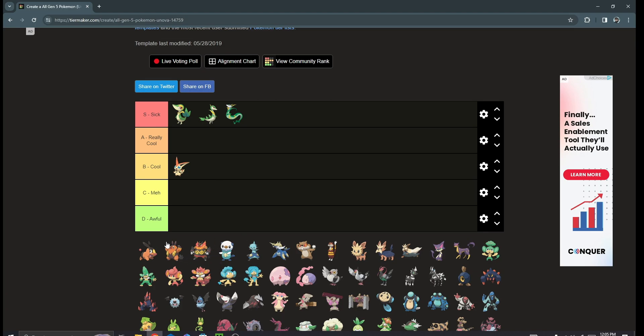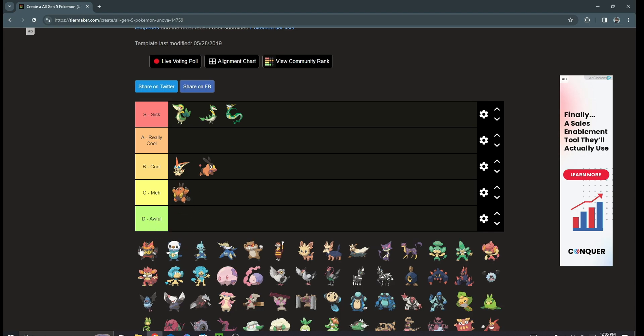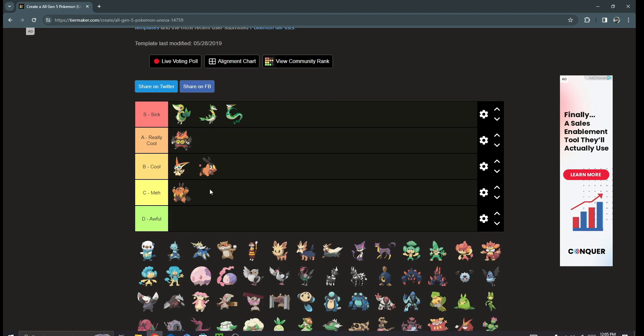Next up we have the Tepig line, which I'm a pretty big fan of as well. Emboar has a sick shiny, so in my opinion Tepig is a solid B tier. Pignite is kind of mid but Emboar brings it back — it's a pretty cool Pokémon. I'll put it in B tier; it's a pretty good line, it's just Pignite that kind of brings it down, but that's middle-stage syndrome.